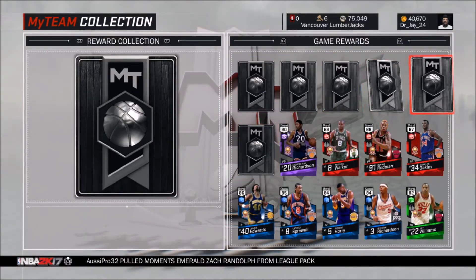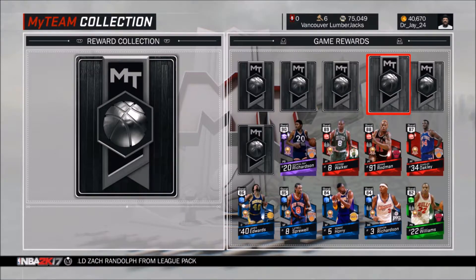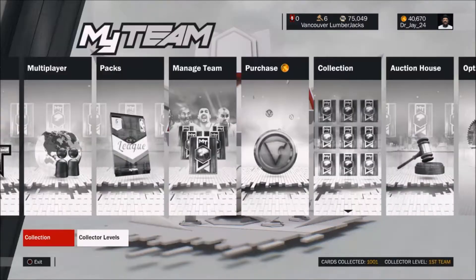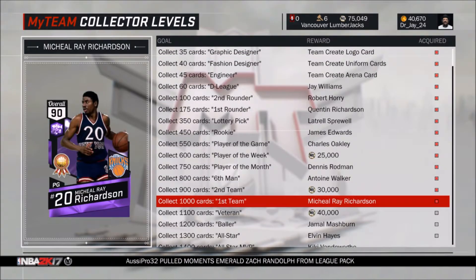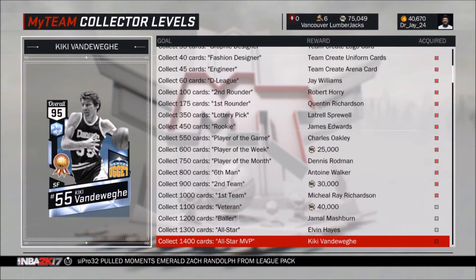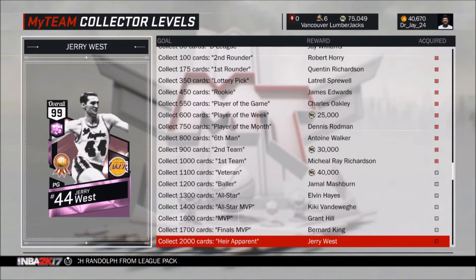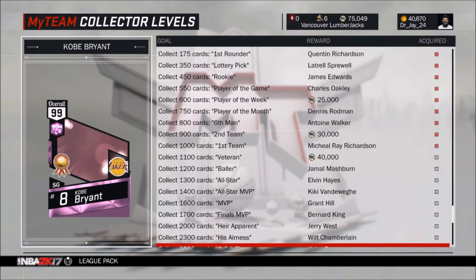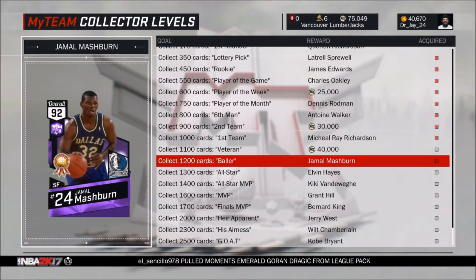I forgot what the other collector level players are. I think Jamal Mashburn is one of them, then there's Elvin Hayes, Kiki Vandeweghe, Bernard King, Grant Hill, and someone else. The remaining players are Jerry West at 2,000 cards, Wilt Chamberlain at 2,300 cards, and the final card is Kobe at 2,500 cards. I'm never going to be able to get Kobe. I'd like to see if I can get to any of these cards, but that would be kind of tricky. I don't want to waste tons of money on this game because I'll be getting 2K18.